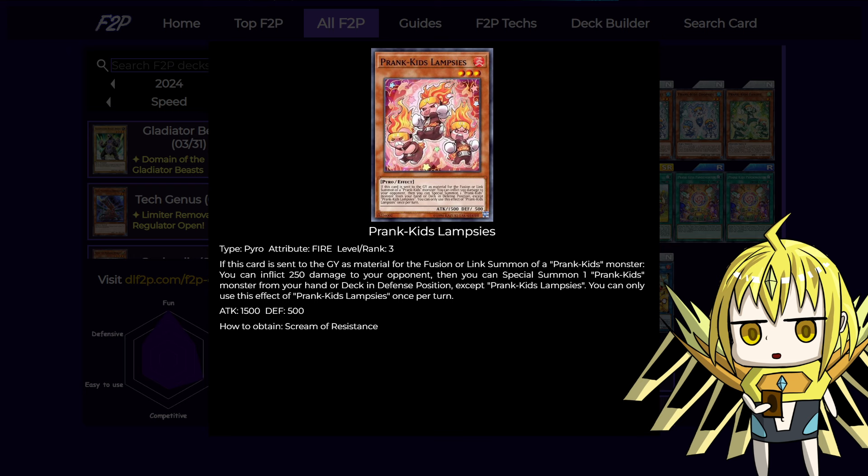All of the Prank Kids have the same effect: if they're used as material for a fusion or link summon of a Prank Kids, you can special summon another named Prank Kids from your deck.